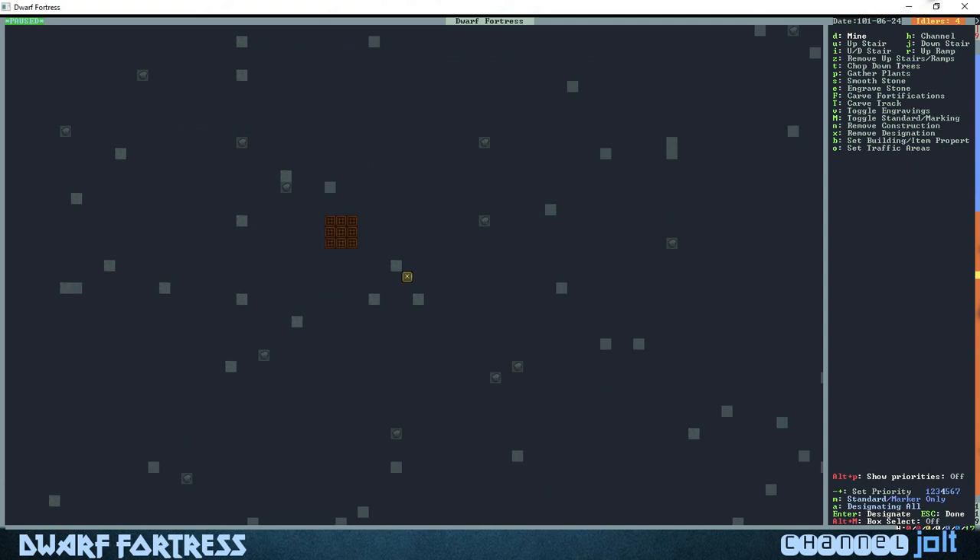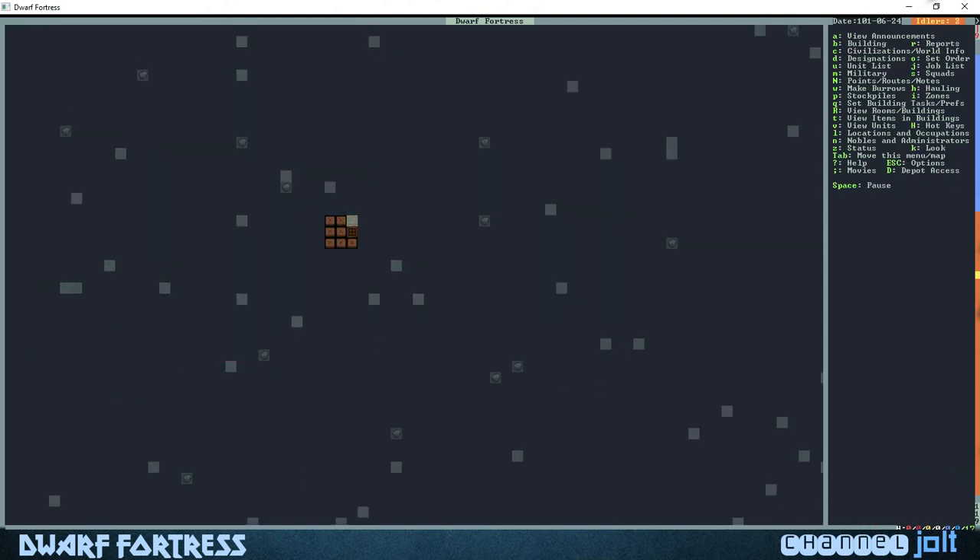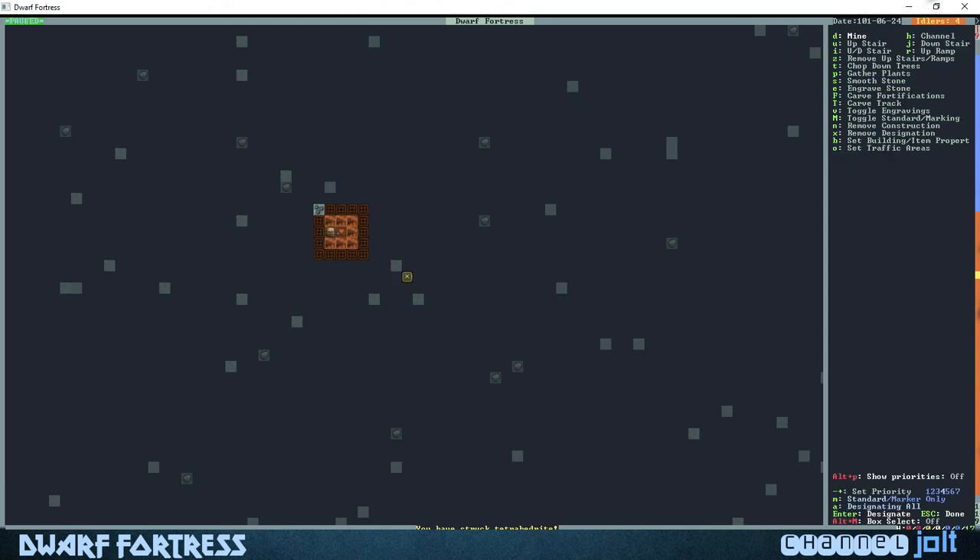I'm gonna have our miners start digging a little bit deeper so we can get some more rock. We'll hit I for upstairs/downstairs. They're cutting it out. This is right underneath there — we'll probably just dig out a big little rock pit over here. Oh, tetrahedrite! We're gonna hit the mine button and build a small hallway — I like to have clean forts.